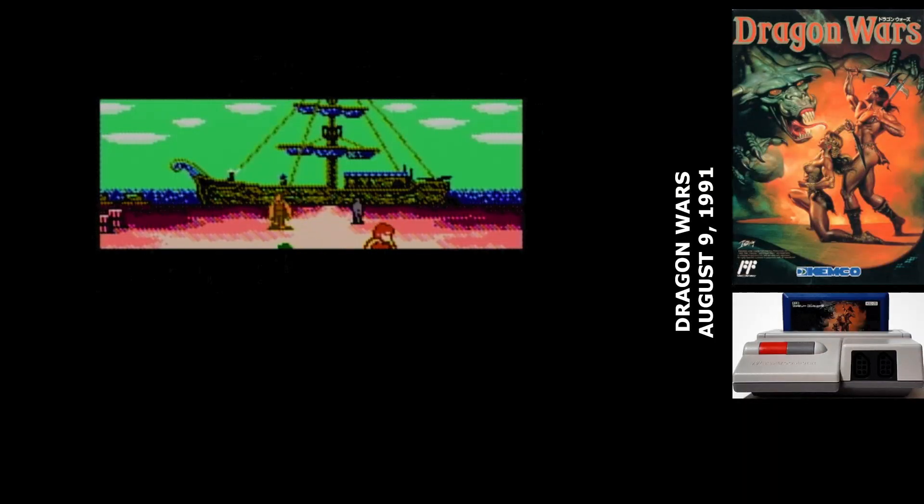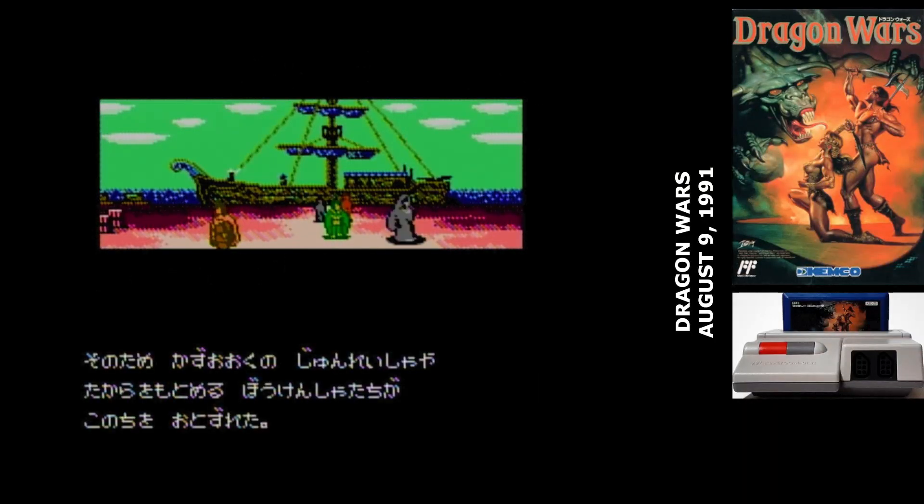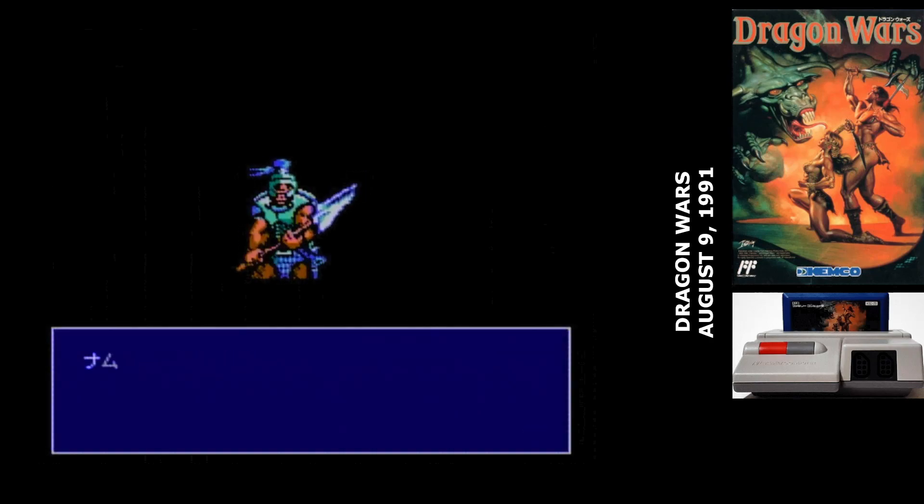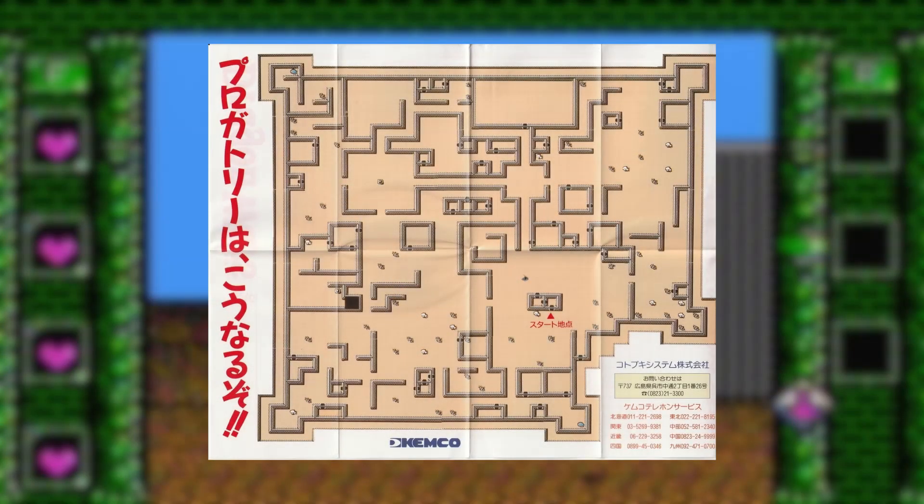The idea was to merge the dungeon crawling of the Bard's Tale with the complex skill-based RPG system of Wasteland. In Dragon Wars, you step into the shoes of adventurers who are searching for a lost mystical city. Unfortunately for you, the king's gone a bit crazy, and so you're arrested on suspicion of using magic, stripped of all your possessions, and thrown into a giant open-air prison. Your first task is to get equipment and escape, but then after that, the world is wide open.